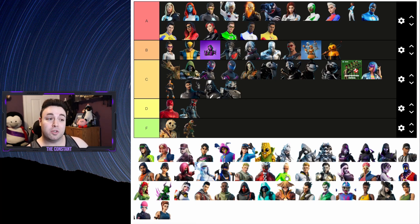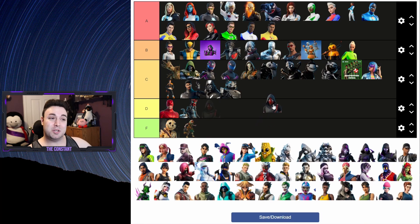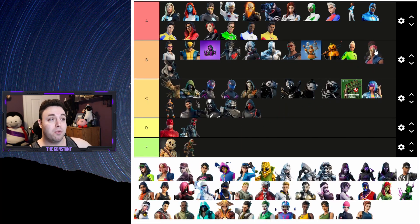Next up is Kyra - if a certain person is watching this and I rate it too low, they're gonna be upset with me, so Kyra is gonna get a B. The Seeker that we got at the beginning of the season is not a bad skin, but it's gonna go to a C. Next up, Victoria Saint is going to the B tier. Anthea and Moro, really cool skins with really cool variants - I'm gonna put them both as B because they are very original and really cool.